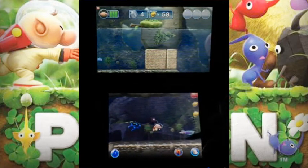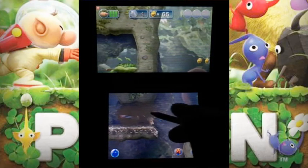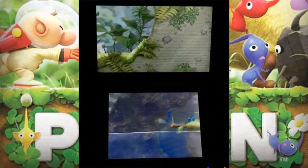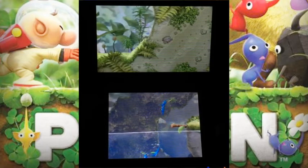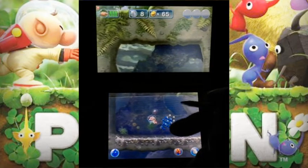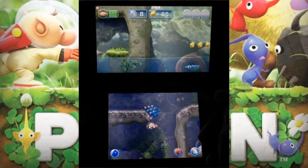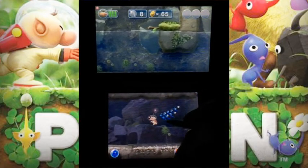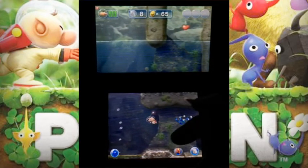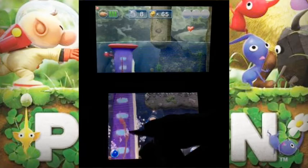There are three more sparklies up there, so let's try to regroup more Blues. You can see the Blues moving high and riding through the grass, about to dive down below. Let's move on and swim this way to the right and swim down to the bottom. The Blue Pikmin can still grow back to bud — that's pretty neat. Now let's attack this guy — we'll wait until it pops up.